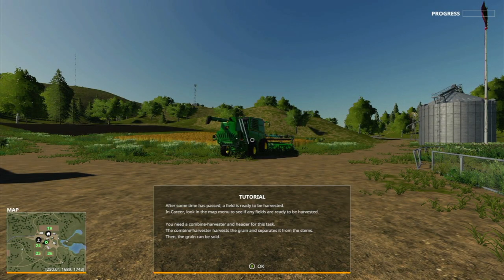After some time has passed, a field is ready to be harvested. Look in the map menu to see if any fields are ready. You need a combine harvester and a header for this task. The combine harvester harvests the grain and separates it from the stems, then the grain can be sold.